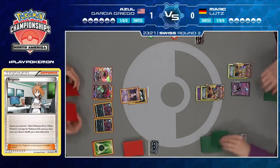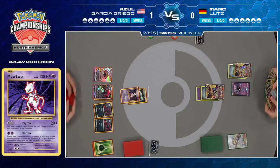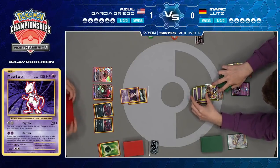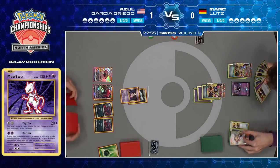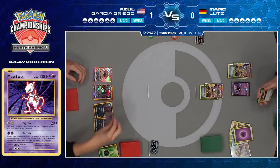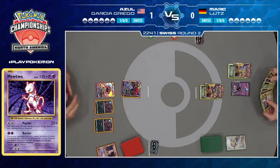He's actually going with Mewtwo — going to Psychic for 60 this time, 20 plus 20 for each energy attached to your opponent's Pokemon. That's still going to set up a two-hit knockout. It's going to require Azul to find a Choice Band to Riot Beat for enough, but that's really smart. You use the single-prize Pokemon to set up the Ultra Necrozma for the knockout — so even if Mark were to knock this out, it's a painful knockout, he has to discard two energy to take one prize.